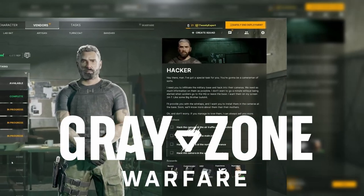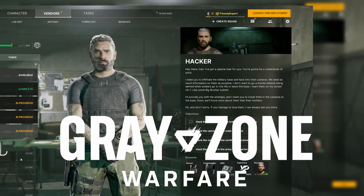You have the quest Hacker in Gray Zone Warfare. Here's how to find it. Pause for the map — Fourth North is located in the bottom left part of the map. Follow the white circles for your objectives.